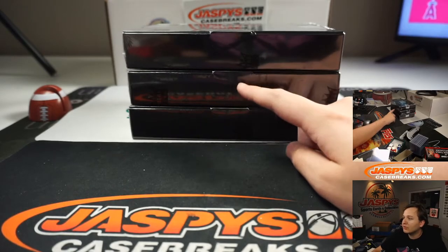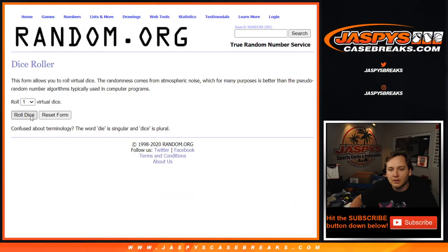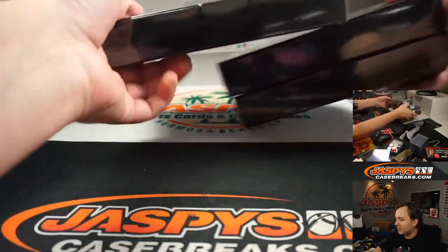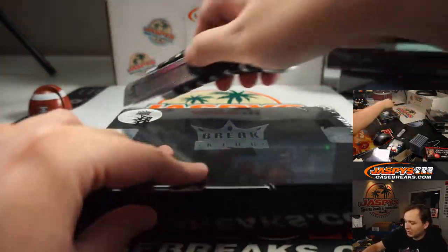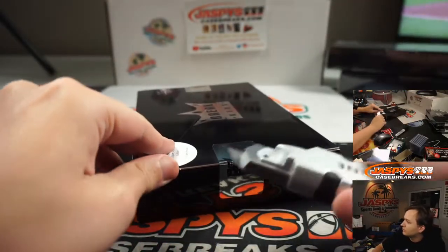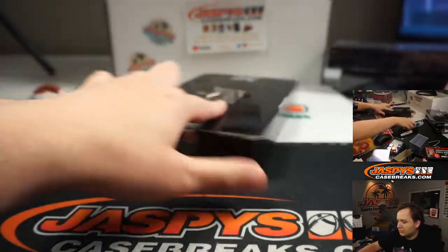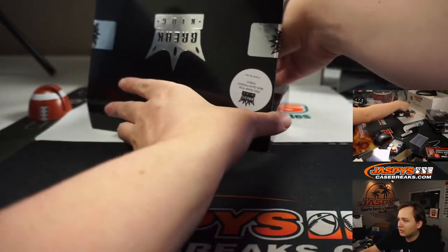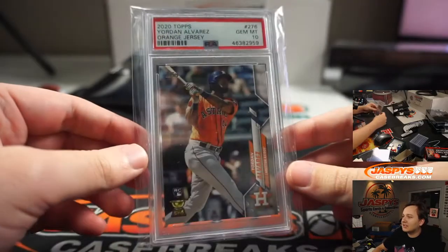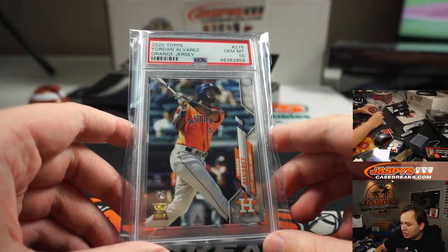Alright, we'll go 1, 2, 3, 4, 5, 6. It's a bummer that it's that one. Box 5, so we'll do the top box. These other two are coming up in a separate video. Let's go ahead and rip this one box. You can see on the top camera there where I'm pulling from. First one is a graded card, PSA — this guy just had a debut today, I think he hit a home run in his first at-bat. Jordan Alvarez, Gem Mint 10.